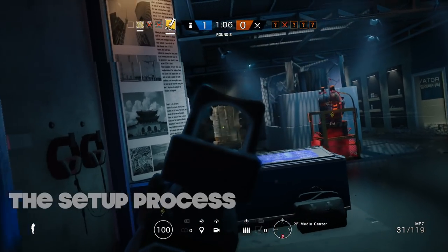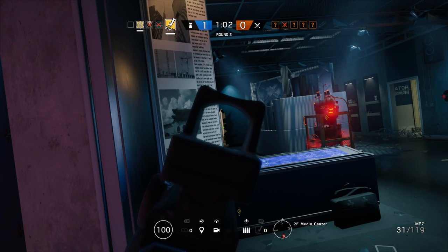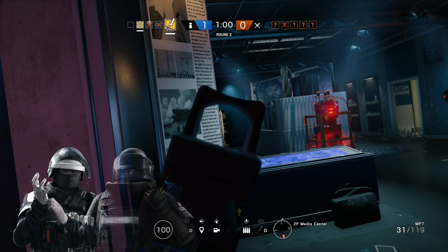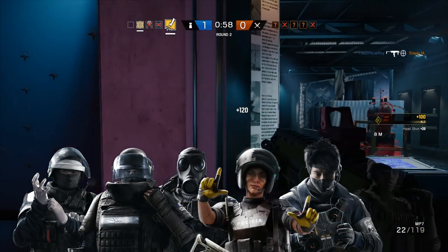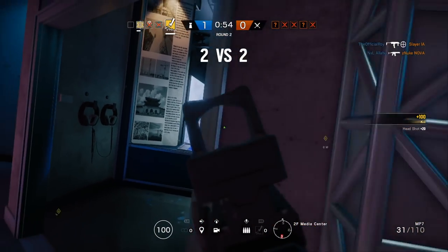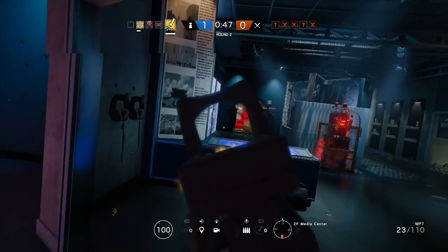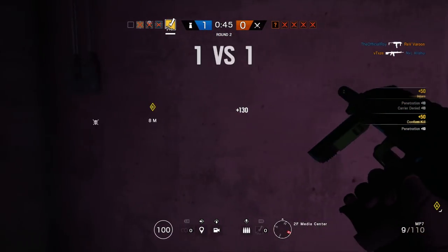Starting off first, let's take a look at the setup process. While any defensive operator could technically be an anchor, the main ones you'll see are going to be Doc, Rook, Smoke, Mira, Echo, and Lesion. I included Lesion because he has great utility to deny quick entry into site, especially slowing down pushes with shields. If a shield gets hit by a Lesion trap, the majority of the time they'll back up and try to pull the needle out rather than just pushing through.